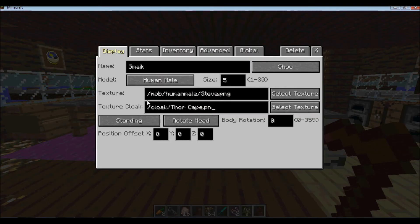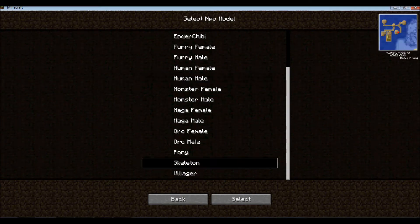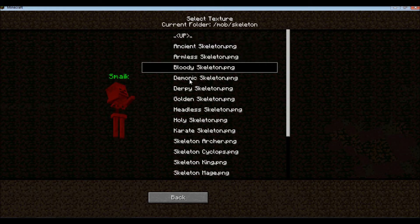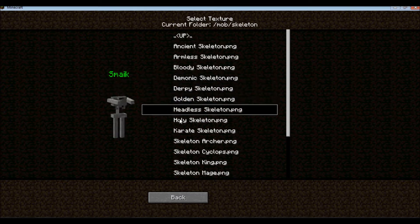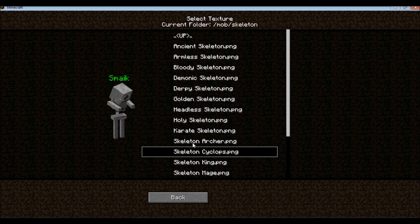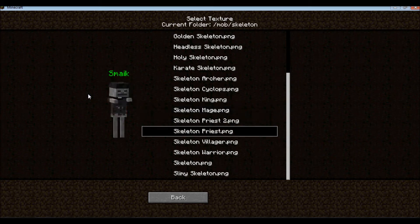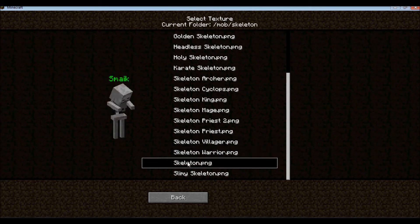I'm just going to delete that. So for some reason our other options aren't showing up. But for the skeletons, the extra skeletons will be here. Oh, that one's creepy. Skeleton Priest. You have the potential of making like a Walking Dead thing going on too with some of this.